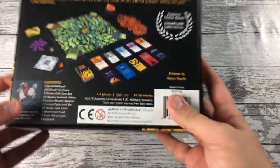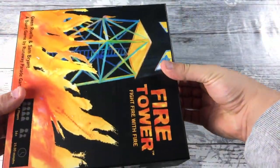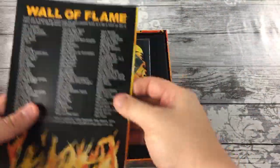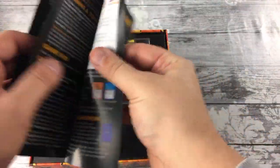Let's take a look at the back here so you can see everything you get — a nice back cover. We'll open it up. We have some rules with backer names on the back, nice short rules with pictures.